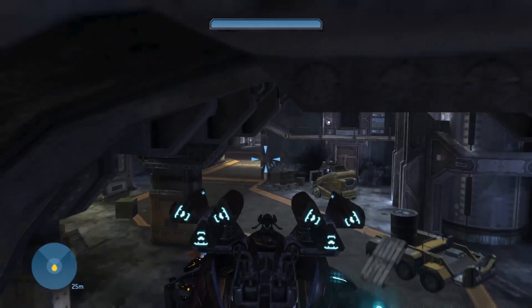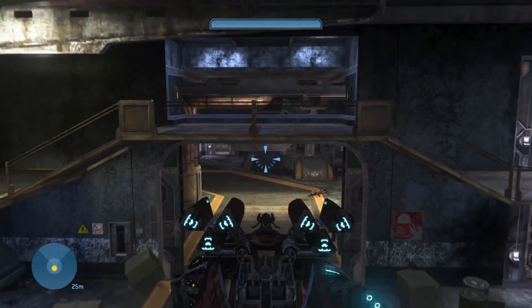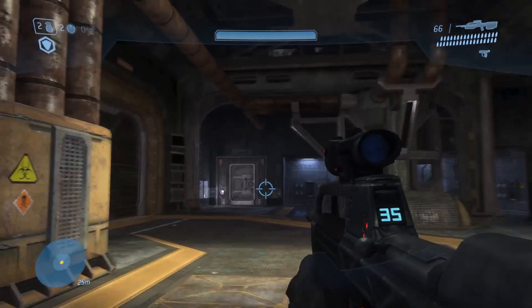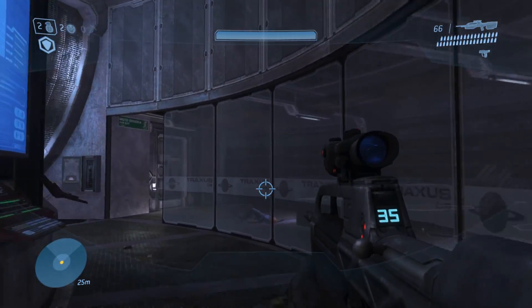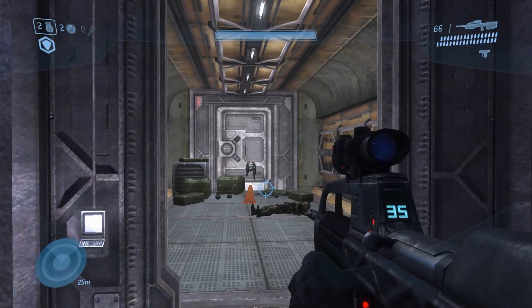As you just heard there, that was a scarab roar. As soon as you hear that, you'll know that you have activated the Easter egg. Go ahead and hop out of the anti-air wraith — you don't need it anymore. Its job is done. We'll make our way back up the staircase and go into the little room that we grabbed the battle rifle from earlier, and you'll see it's going to be a little bit different.